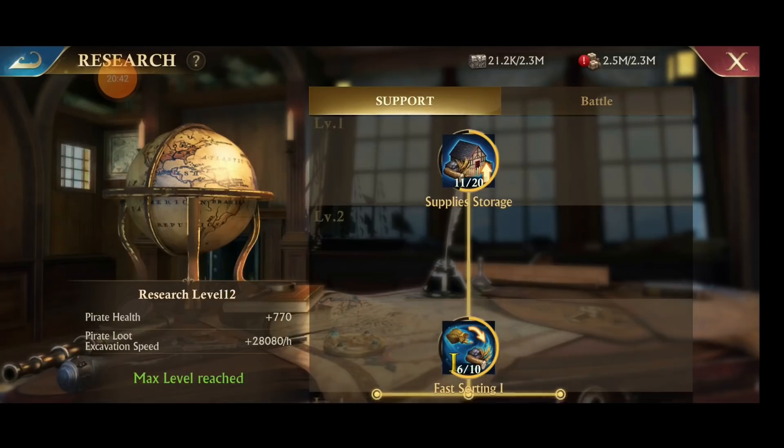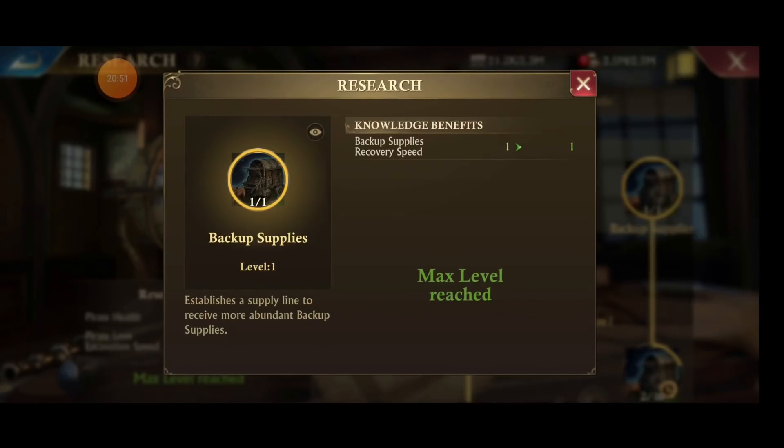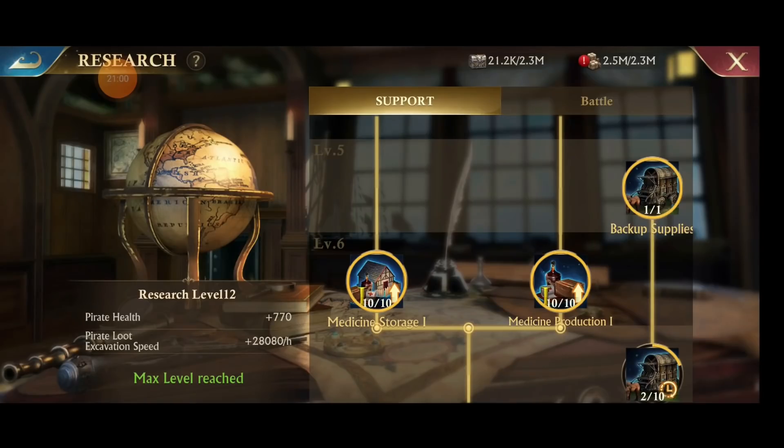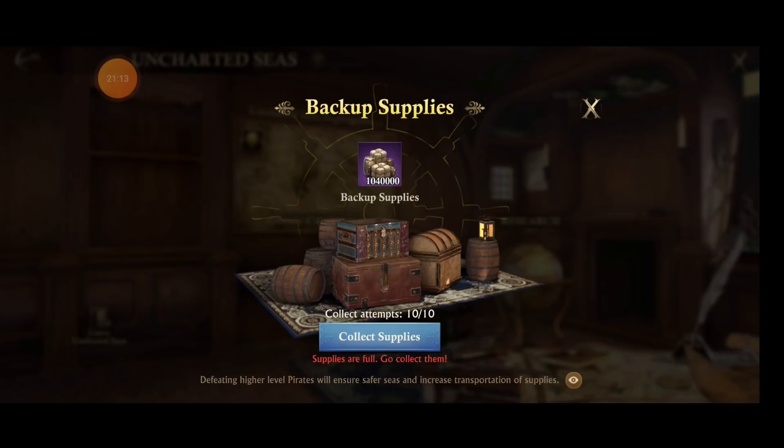Research is very important. One of the most important things I recommend you get right away is backup supplies — it helped me a ridiculous amount and was the best research I've done. Out here, this little treasure chest crate is your backup supplies. When you click it after researching it, you can collect supplies. It starts on an 8-hour timer, and you can increase the number of collection attempts you have. It means that if you're out of stamina and still need to research or heal, you can use backup supplies to get what you need.